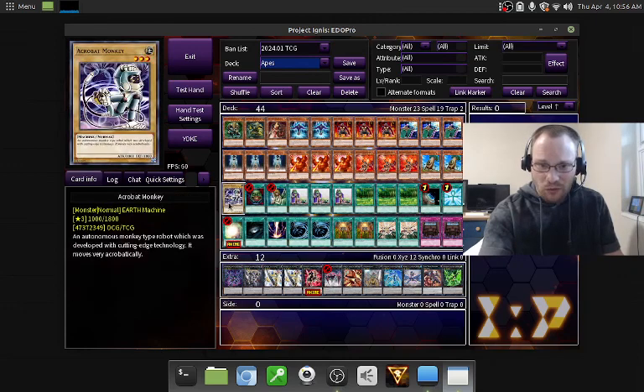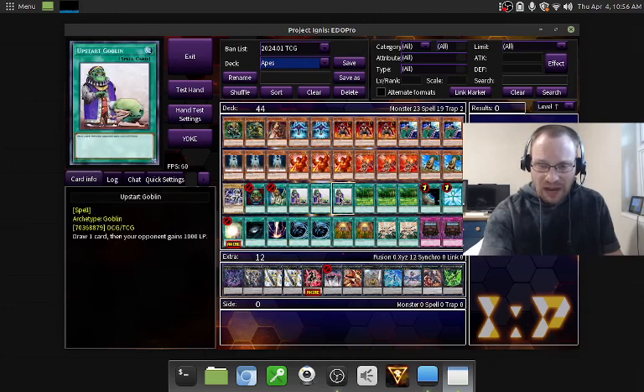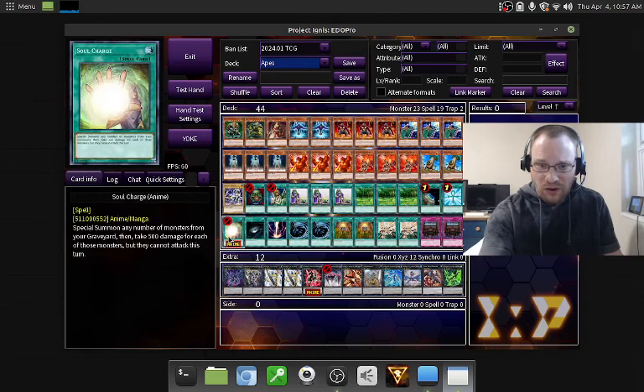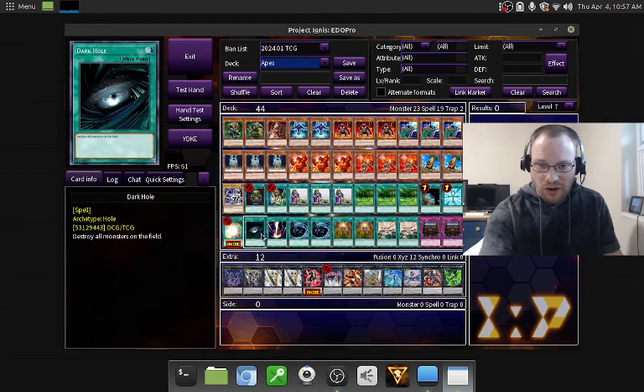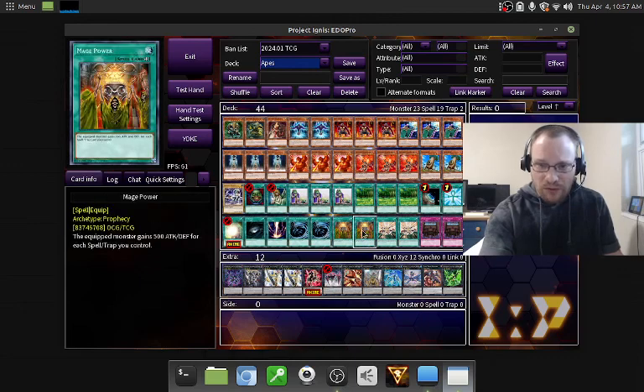Two copies of Bow Baboon; one Acrobat Monkey; one Pot of Greed; one Graceful Charity; three Upstart Goblin; three Forest; one Terraforming; one Monster Reborn; one Soul Charge; one Dark Hole; one Raigeki; two Mystical Space Typhoon; two Mage Power.